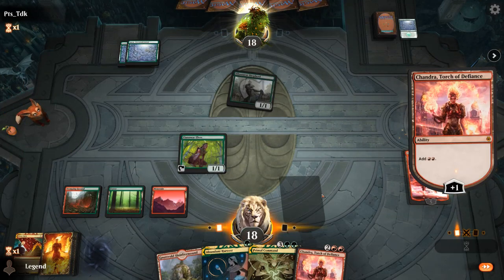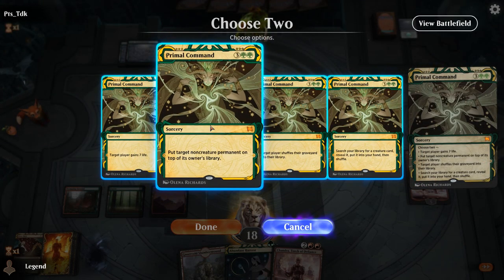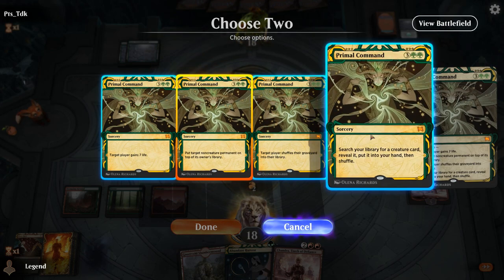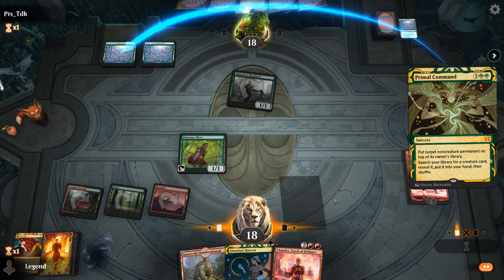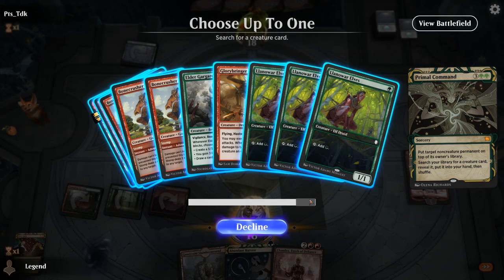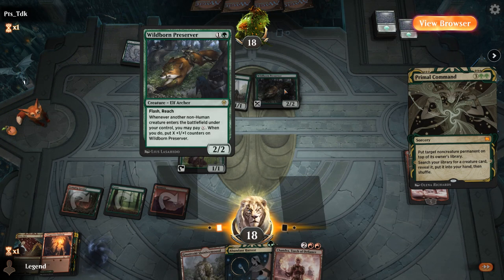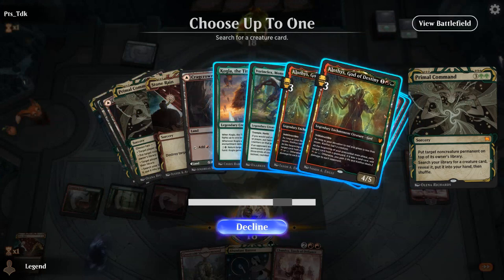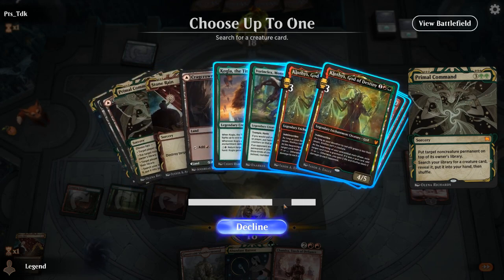Let's add some mana. Primal Command — put their land back and search for a powerful creature. Glorybringer is pretty good with Flash and a Wildborne Preserver. Glorybringer, Gargaroth, Kogla — those are all reasonable. Vorinclex has some synergy here stopping the Preserver. I think I like Kogla — just get a removal spell and a big board presence all at once.